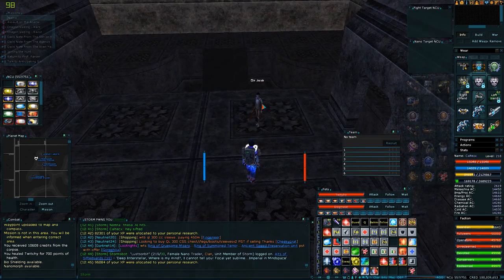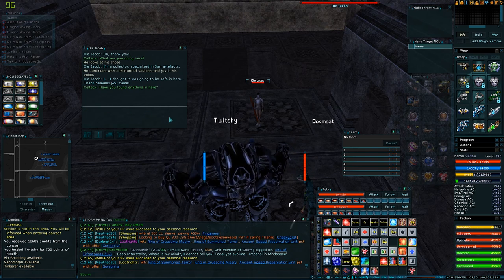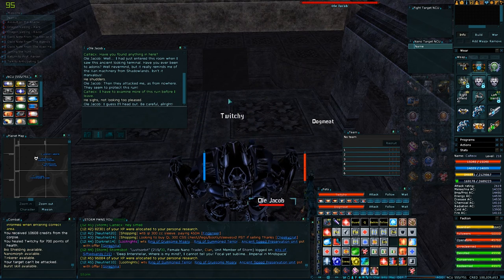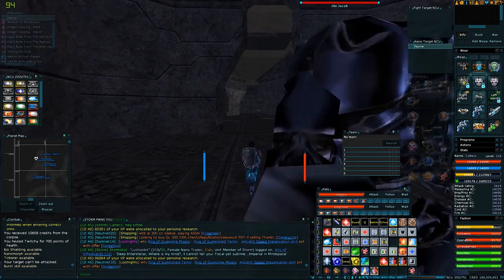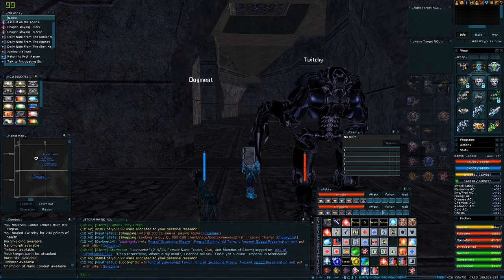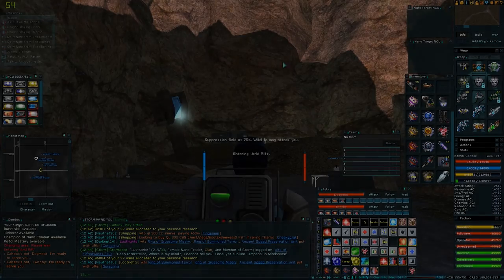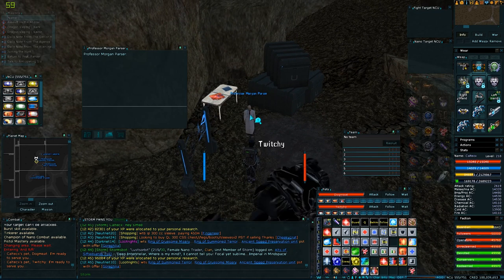Hello old Jacob - what are you doing here, apart from spectating? You're supposed to run in there and help me fight! He vanishes and you never see him again unless you come back here. Interesting, but there it is. The mission is now to return to Professor Parser all the way back there - that's why we saved, so we can use the insurance claim recall beacon.